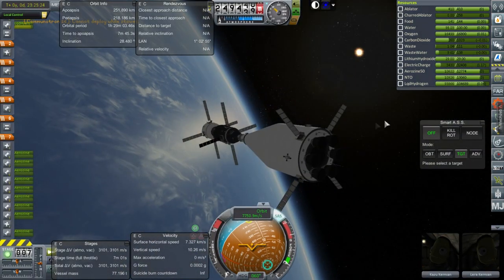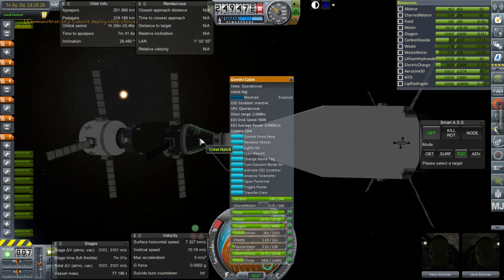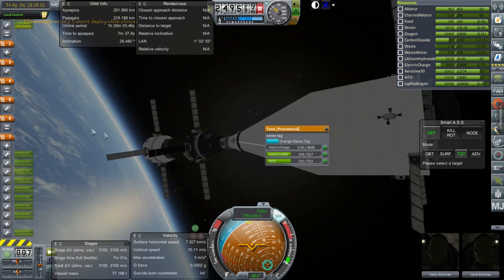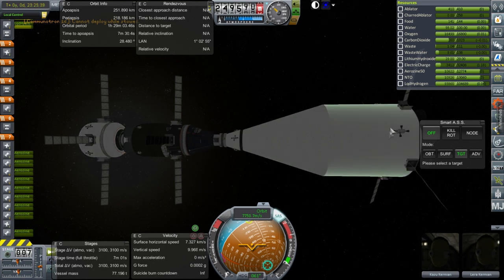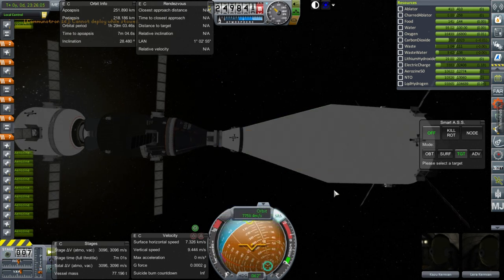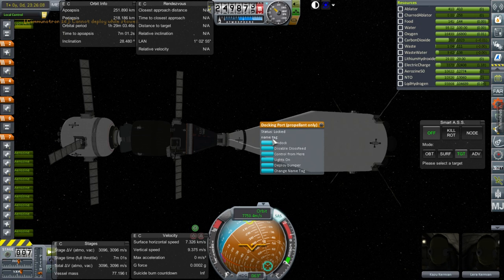I'm going to have to reconsider quite a lot of things. Things are not good on the electric charge front. I'm going to put a token amount in this portion and this portion and then separate them. So, re-entry testing time. Undock.